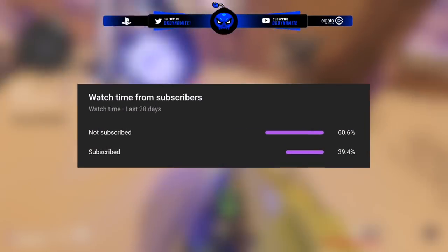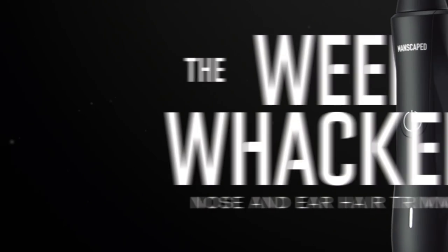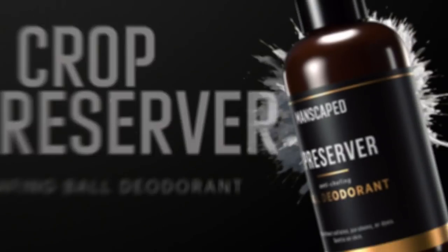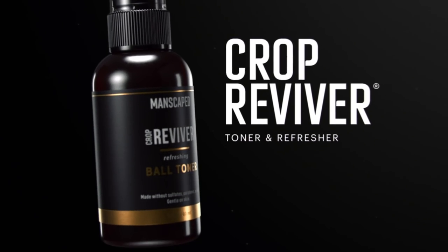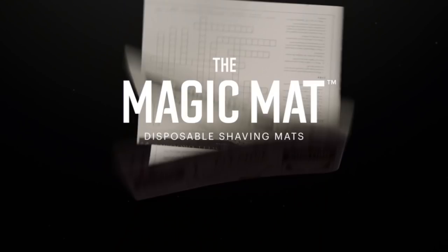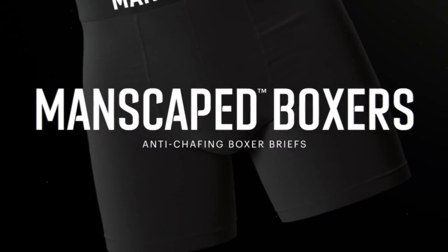Be sure to check out our wonderful partner Manscaped, who recently released a variety of products with the Performance Package 4.0. You can clean yourself like never before with the Lawn Mower 4.0, the Weed Whacker Trimmer for your nose and ears, the Crop Reserver Deodorant, and the Crop Reviver Toner. There's also some free gifts like the Magic Mat, the Manscaped Boxers, and the Luxury Travel Bag. Click the link below and use code TWITCH20 to save 20% off your order.